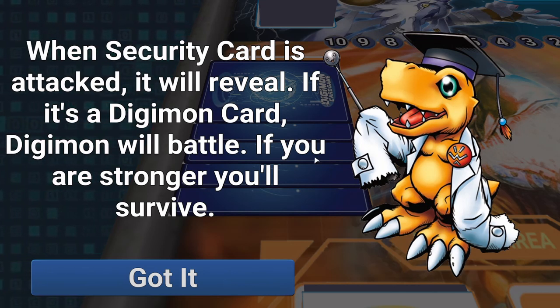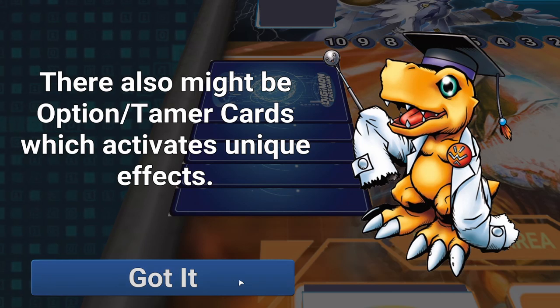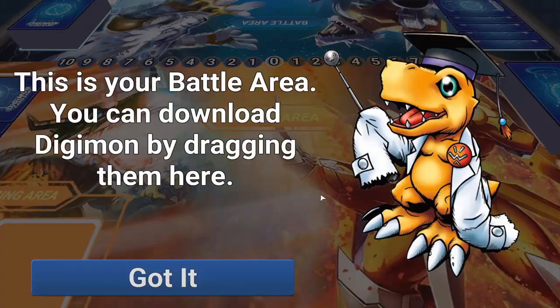If you attack the security with your Digimon and you reveal a Digimon from the security stack, if your attacker outpowers the security card, then your attacker stays on the field and the security card goes to the drop. If your attacker and the security card are equal, then your attacker will also be destroyed, but the security will go to the drop. And if the security is higher than your attacking card, your attacking card is still destroyed, but the security still goes to the drop.